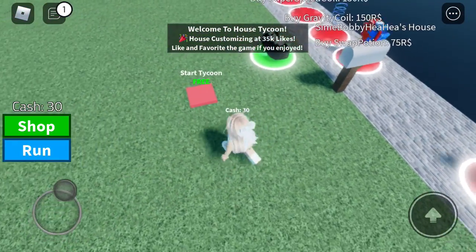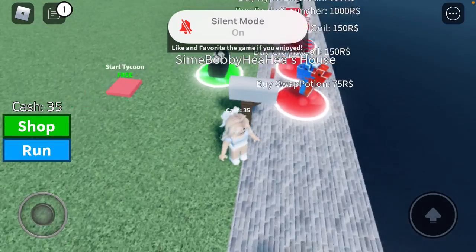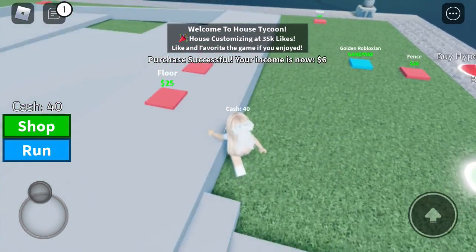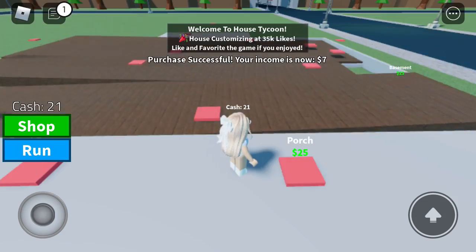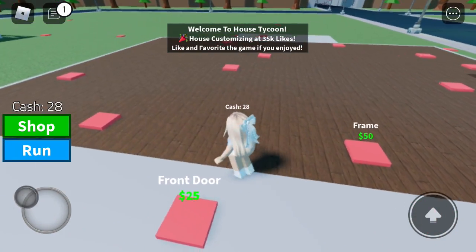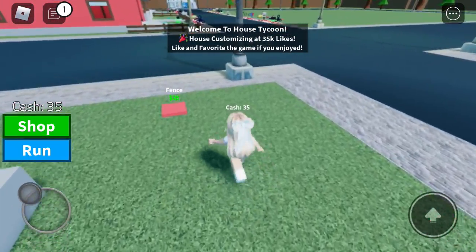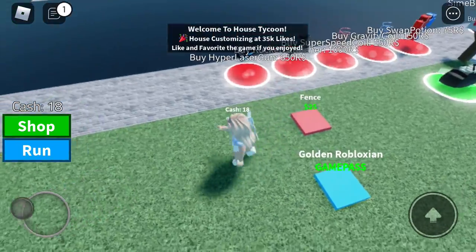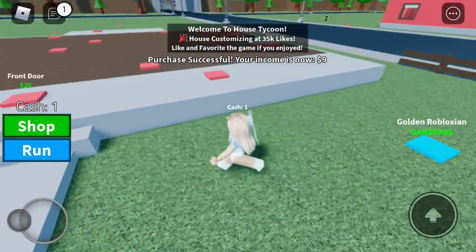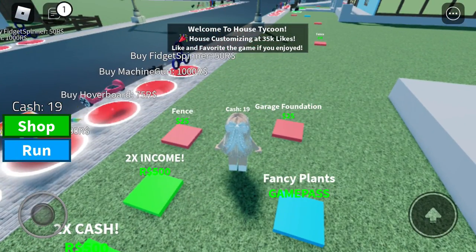Today we're going to play House Tycoon! I'm going to start building. You can get money for yourself — just wait for a bit. I need five more dollars. I got some keys. This is fun, I've played this before. You get money quick, just wait and then you get money very quick. That's our money on the left of the screen.